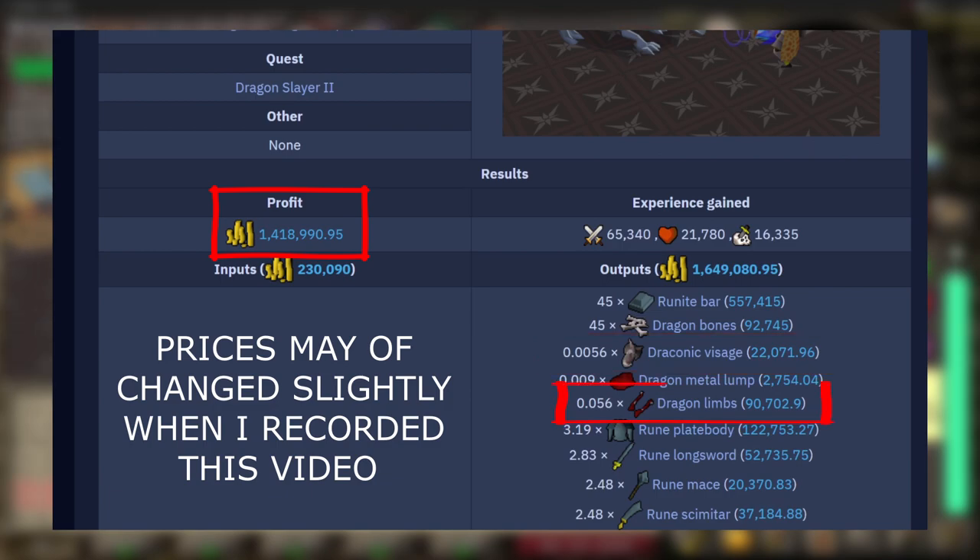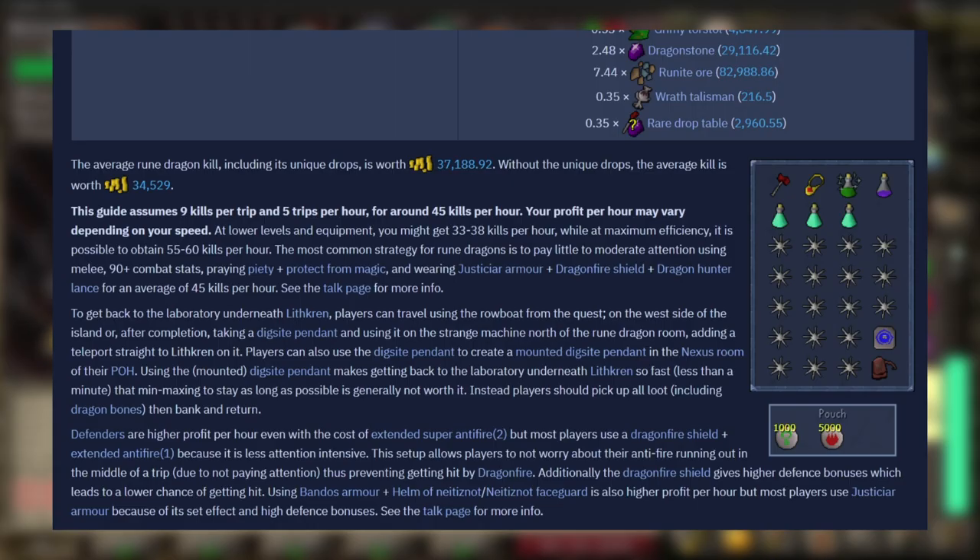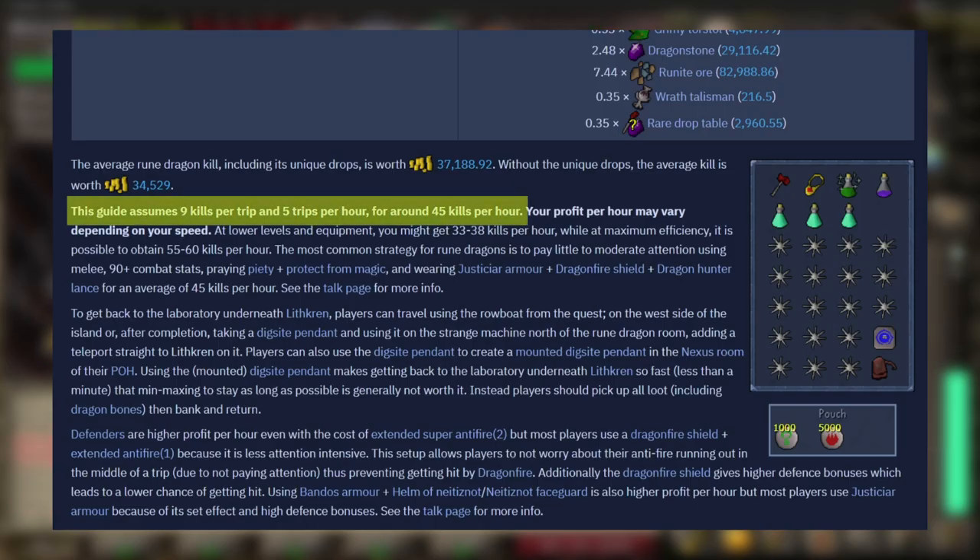Along with dragon limbs which is 1.6 mil and a dragon metal lump worth 300k. For the XP rates you can gain 65.3k in melee XP, 21.7k in hit points XP and 16.3k in slayer XP. As I'm not doing this on task I won't count the slayer XP. The wiki also mentions you can get 9 kills per trip with 5 trips per hour for around 45 kills per hour.